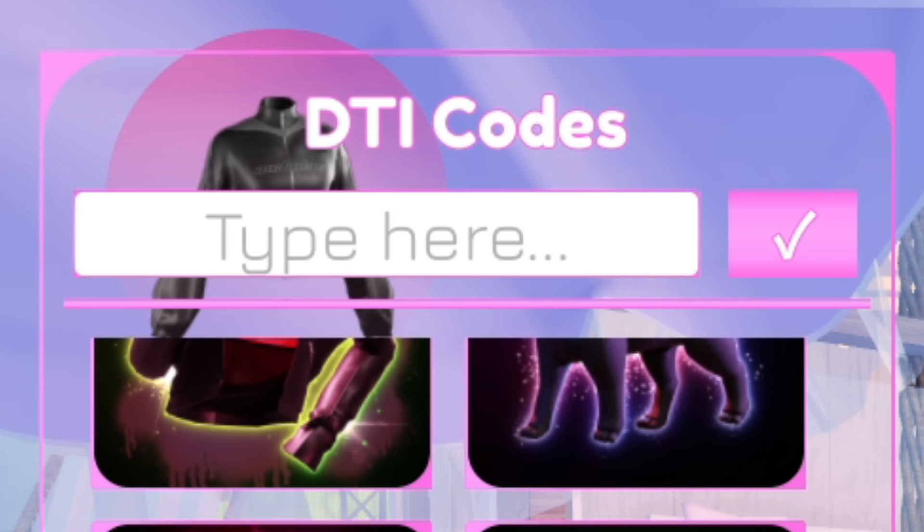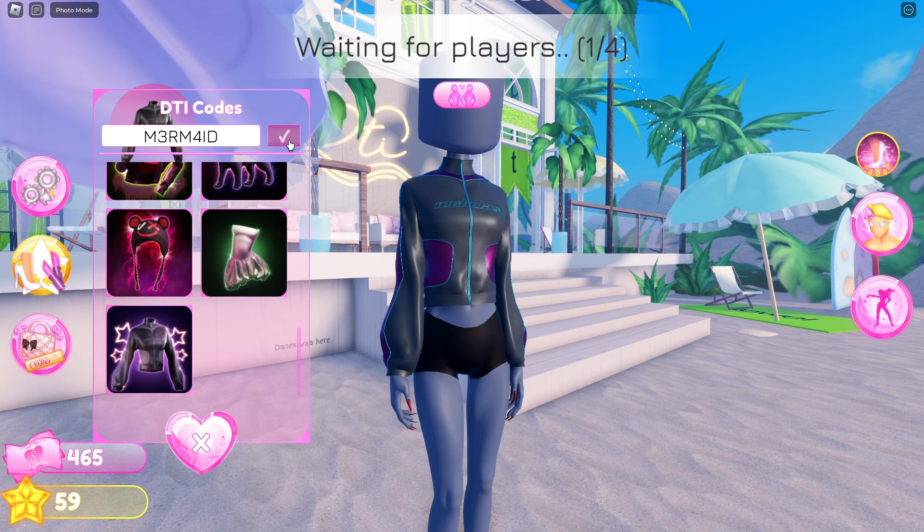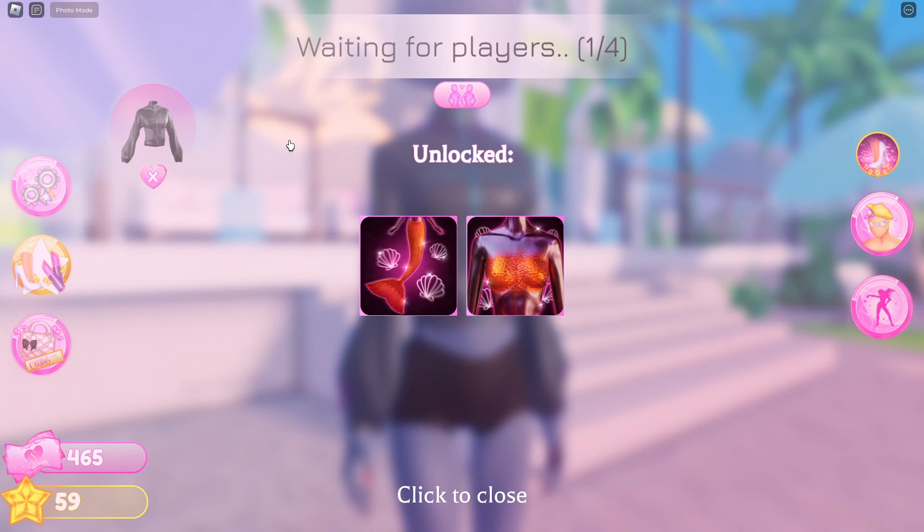The next code will actually award you with two items — mermaid, with a three and a four. This will award you with a mermaid top as well as the mermaid tail.